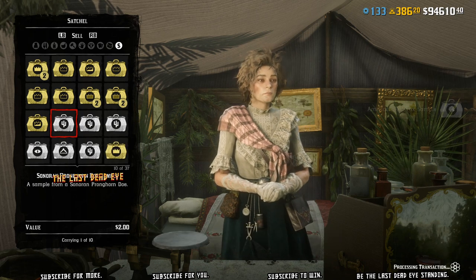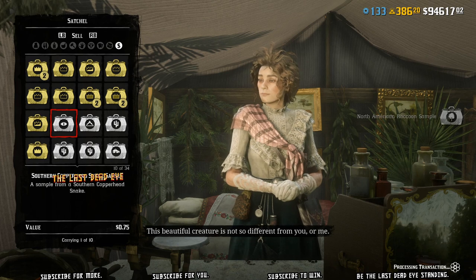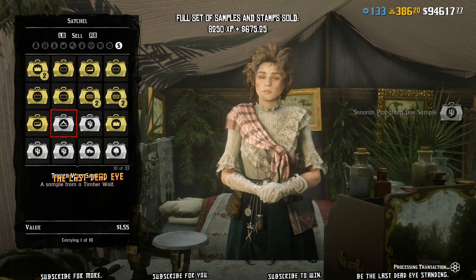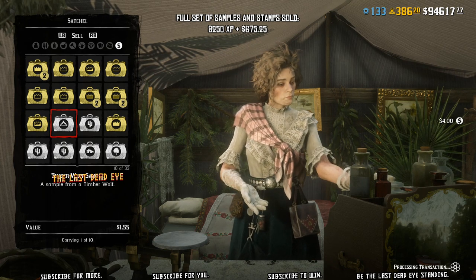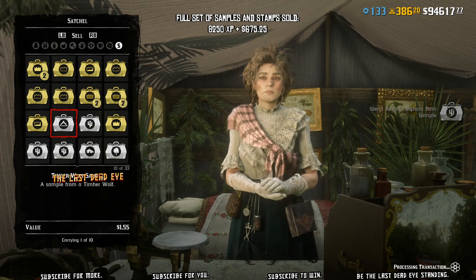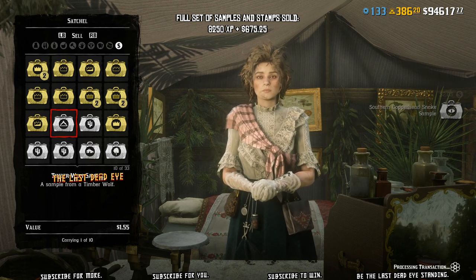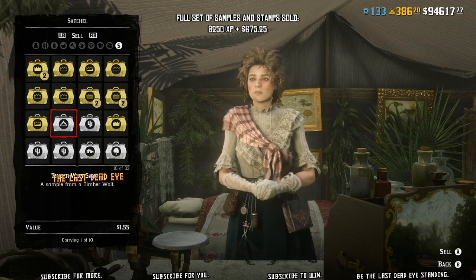And finally, an hour later, I get down to my last set of samples. I ran some numbers and I got 8,250 XP for an entire set of samples and stamps — that's from every habitat combined together.